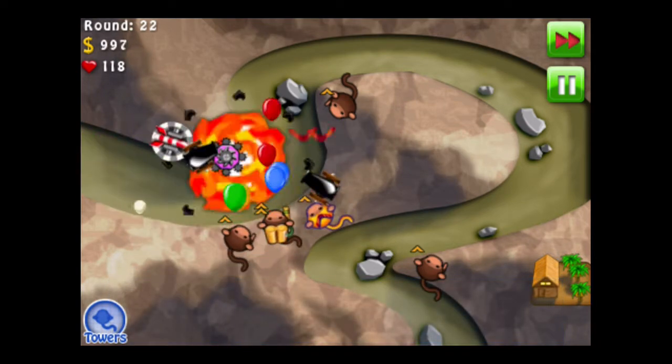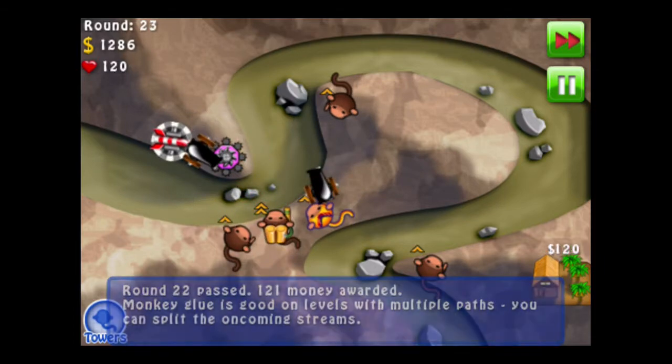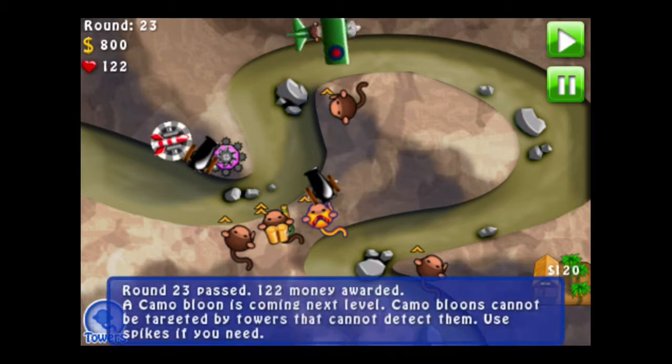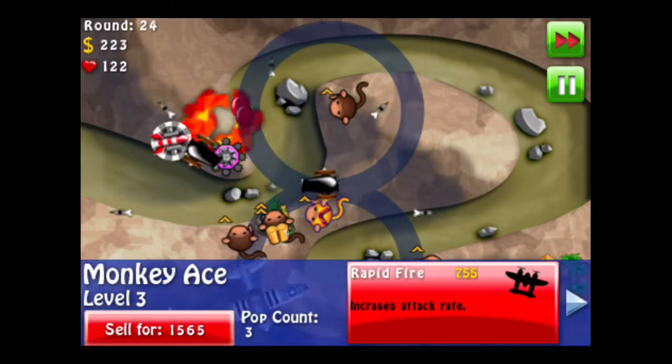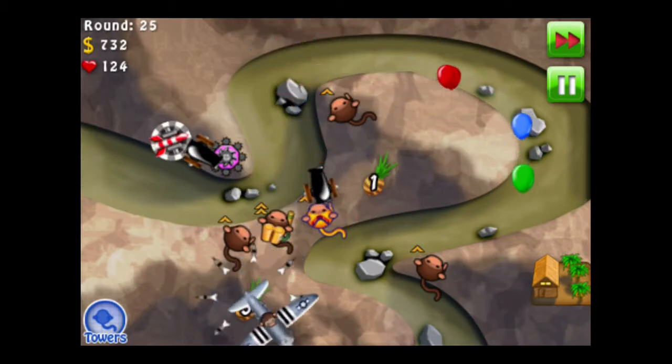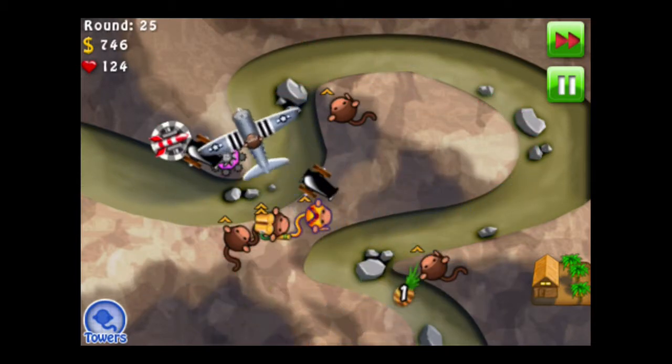As for the other ones, we're going to go to the left of that Dart Monkey at the bottom left corner. I'll probably put another one at the top too. I'm going to get a plane as well — planes are helpful, of course, as always.